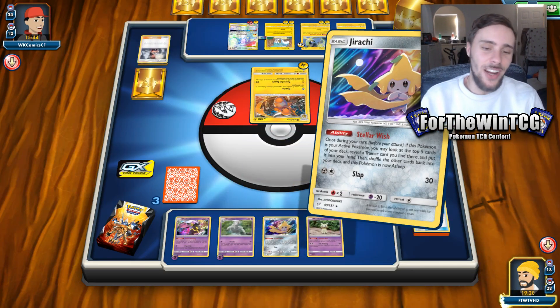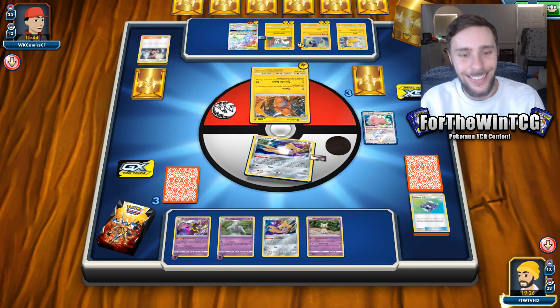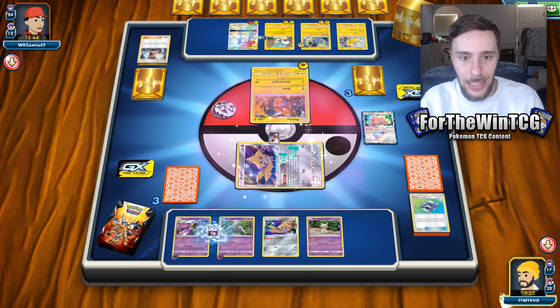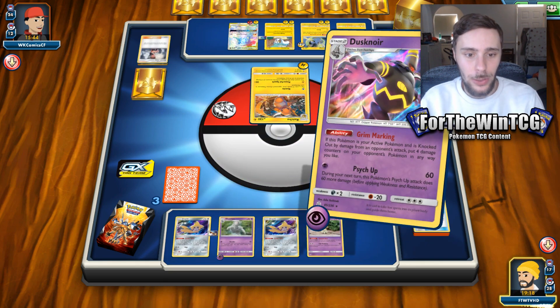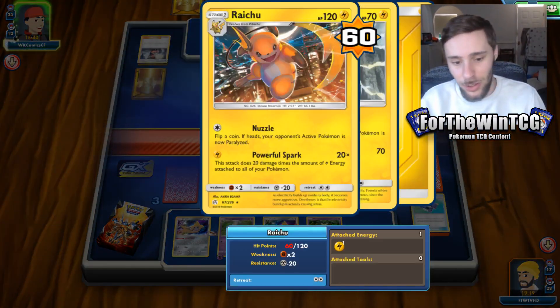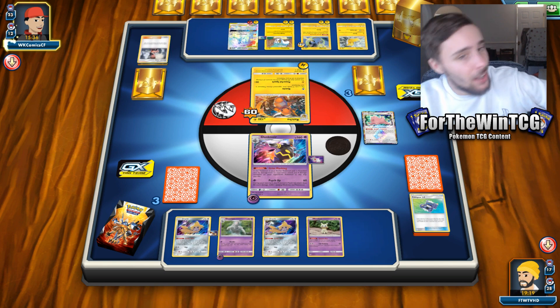I was sitting here saying we can draw all the time — not quite. Good news: we have a Spell Tag, so we can do some serious damage next turn. We're going to come with Psycop here — 20 damage there and 60 damage here. If they KO us, we're taking out two Pokémon in response. Two prizes taken. I'm a happy bunny.